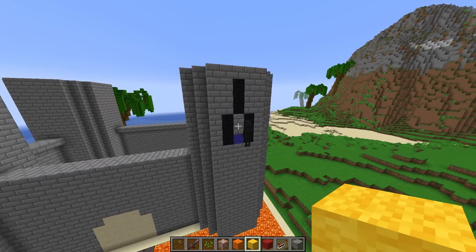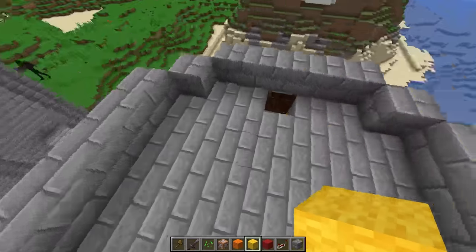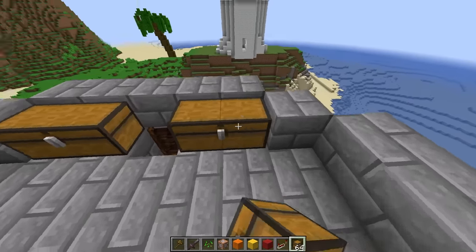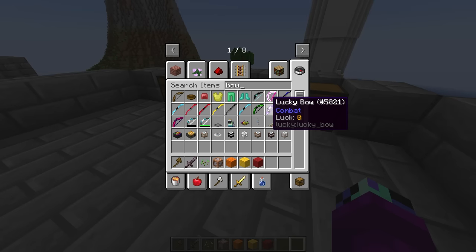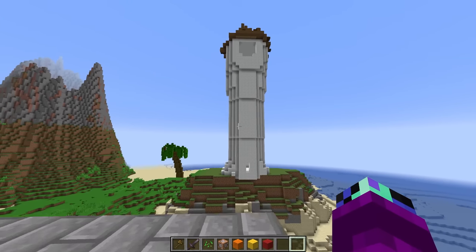The next thing we should do is grab some chests and put all the bows and arrows we need inside them. Let me find a really cool bow. Whoa, there are some super cool bows in here! Wait, why do your towers look different? They're not a copy of your tower — we're building different elements on each one.